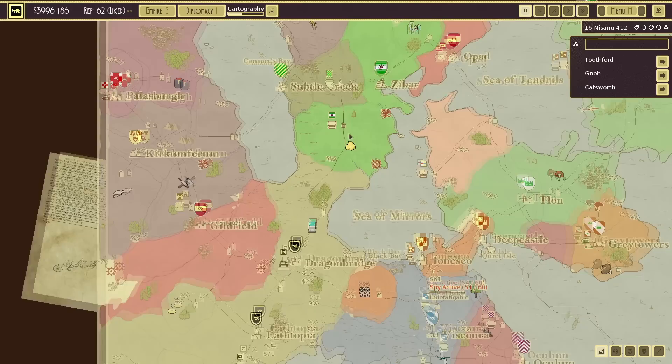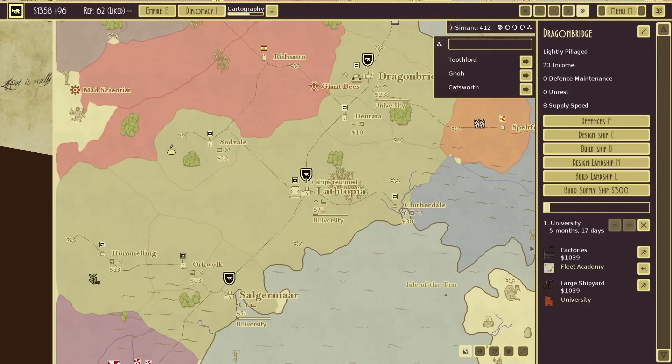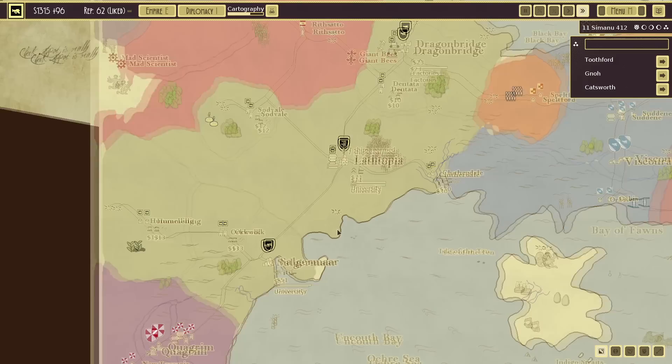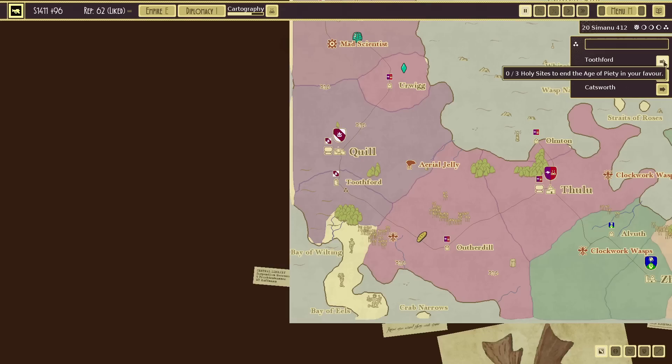Try and use what we've got already to take out at least some of their forces here. I want to push into their territory a little bit to defend Guildfield. I don't know why I want to keep Guildfield alive — I just kind of do. I do want that gold though, and I want to take out some of the mad scientists. What I've done instead is invest heavily into universities — everything has a factory already, so make sure we have factories everywhere and then universities after that. We want our lovely money.